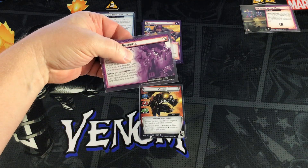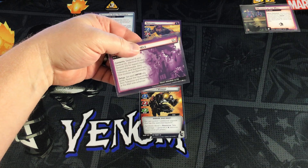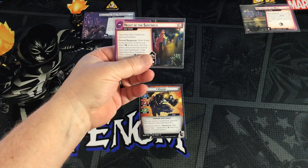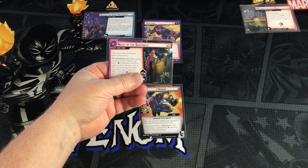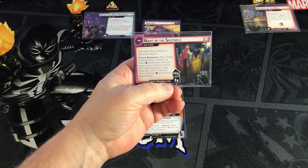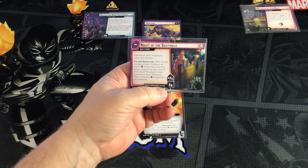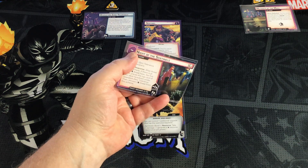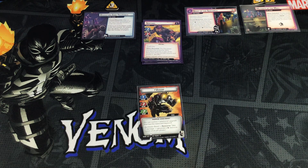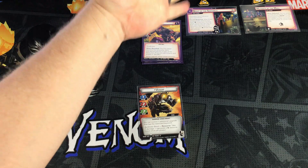Is there anything else to do with regard to setup? Set each captive ally aside — done. Reveal Operation Zero Tolerance and Mutants at the Mall — both out there. Now we flip over to side 1B. It says Operation Zero Tolerance gains a permanent forced response: after threat is placed here, if there's at least five threat, the first player places the top card of their deck face down under Operation Zero Tolerance, then removes five threat. It begins with one threat on it, so a low solo threshold of only five.